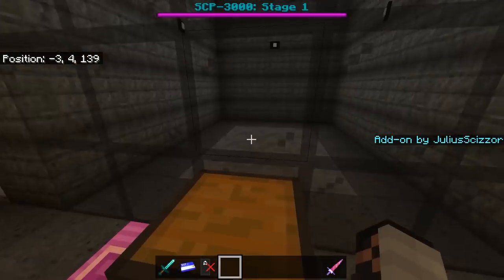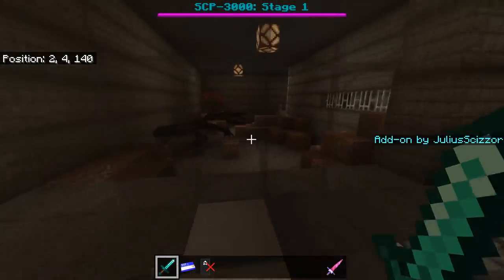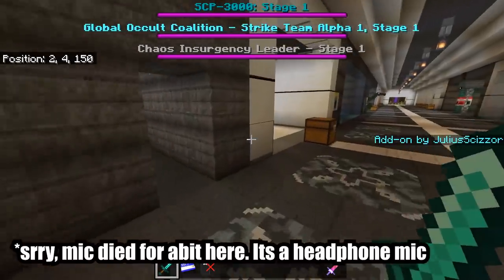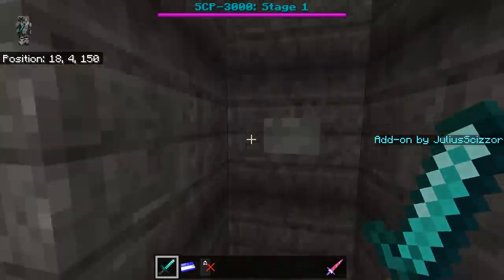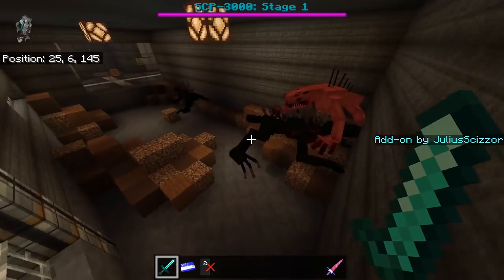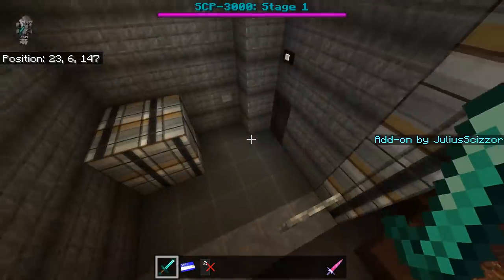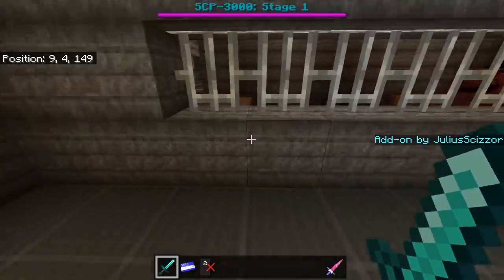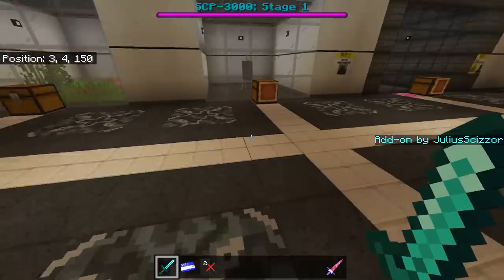Please appreciate the hard work on SCP-966. Now SCP-939 — the containment chamber has no water because there's no reason for it. There's a D-class variant wearing this outfit. You can even breed them, and they'll make a baby SCP-939 — a tiny, very high-pitched one.